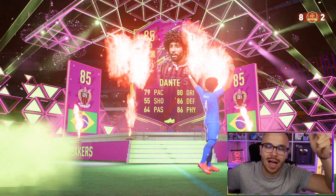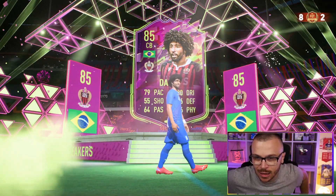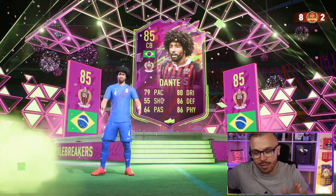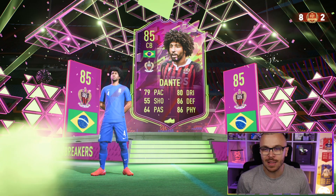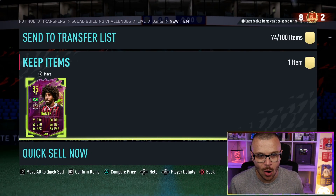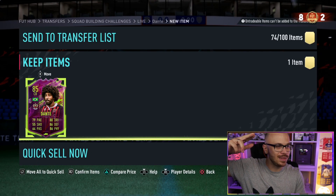Having that Ligue 1 center back is actually not a problem — a Brazilian from Ligue 1, easy to link up with the rest of the players in my squad. We've got untradeable Navas and untradeable Kimpembe. Let's go and give him a try. Welcome Dante to the club.